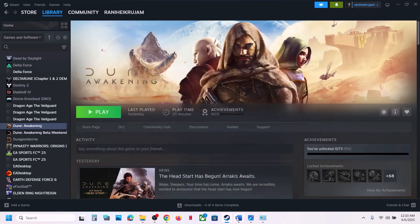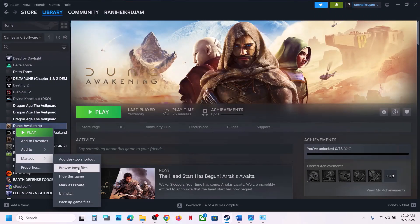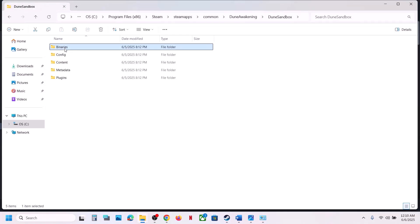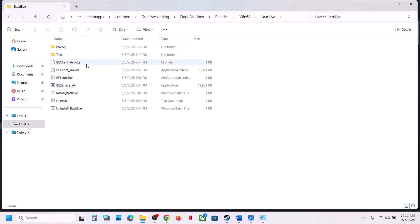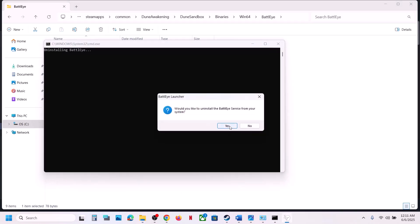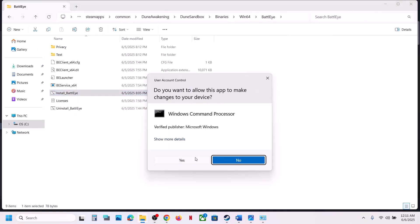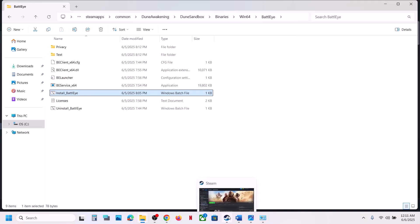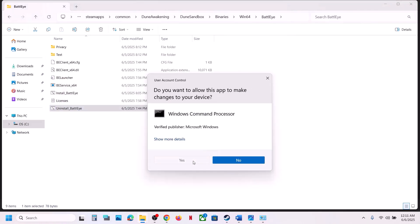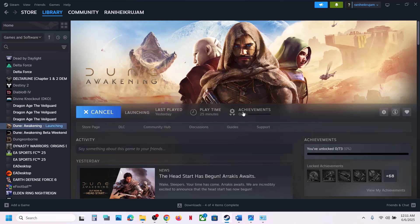The next step is to uninstall and reinstall BattleEye. Right-click the game, select Manage, click Browse Local Files. Open Dune Sandbox, Binaries, Win64, open the BattleEye folder, right-click 'Uninstall BattleEye,' run as administrator, and click Yes to uninstall. Then right-click 'Install BattleEye,' run as administrator, click Yes. Once done, launch the game and check. If still not working, uninstall BattleEye again but do not reinstall it from here.